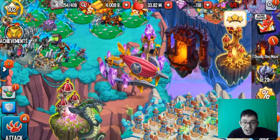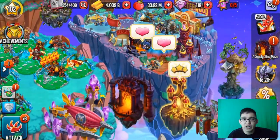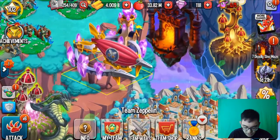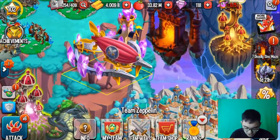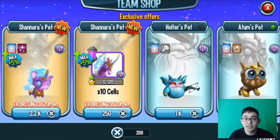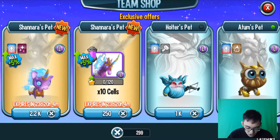Hello guys, so today we are here in Monster Legends, we're gonna play this game again. Today I'm gonna do a breeding review video, and today's monster is this legendary pet called Shannara's Spirit. It's like a beautiful pink unicorn, so this unicorn is a special corny — yes, very corny.